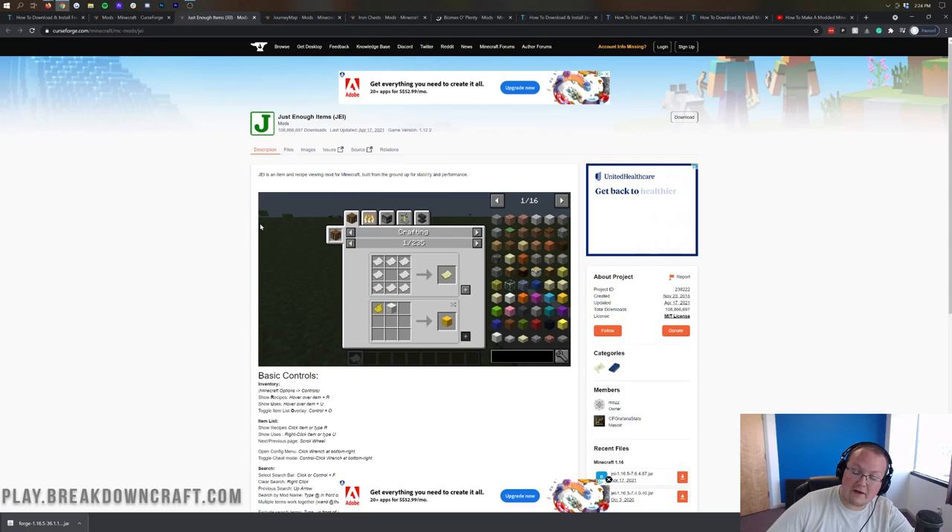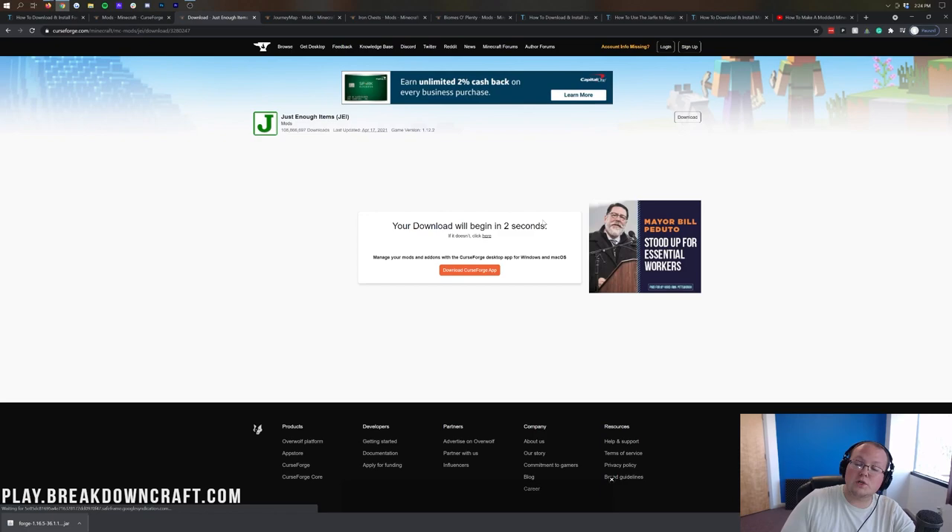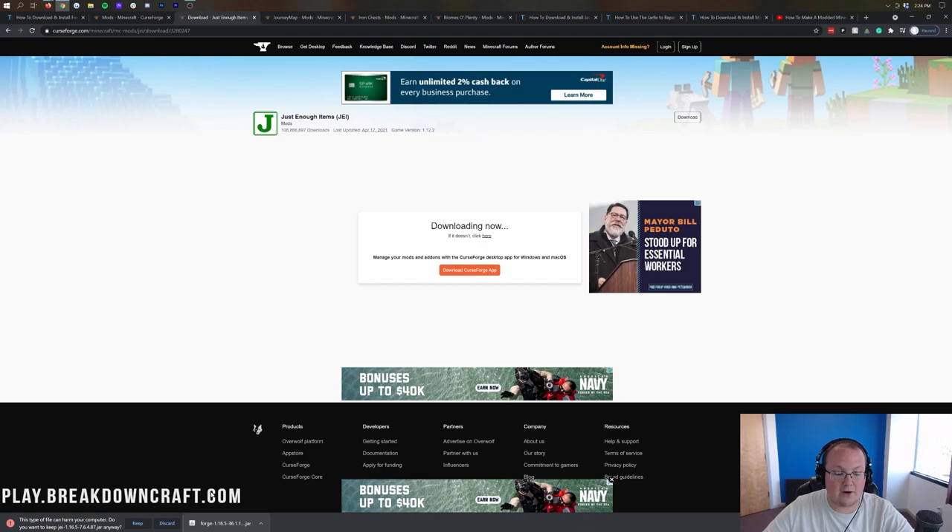You can install any of these mods the same way. Today we're installing Just Enough Items, JourneyMap, Iron Chest, and Biomes of Plenty. For Just Enough Items, note it may show 1.12.2 as the most released version — scroll to the right-hand sidebar, find the 1.16.5 entry, and click the orange download button. Just like with Forge, check that the file name contains the mod name — JEI is the abbreviation and it's right there — then click Keep or Save.